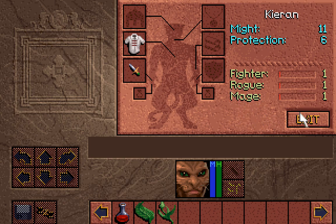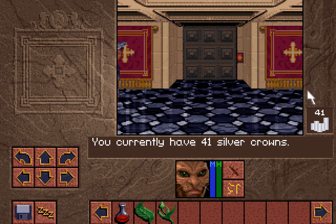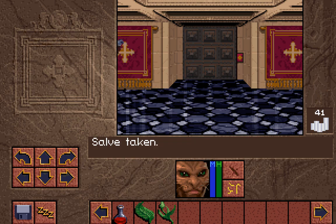You start with 41 silver crowns, which is the currency in the game you use to buy goods and services. And a salve, which is a pretty good healing item. Aloe, which is not a very good healing item. And ginseng, which not only heals a little, it also removes poison. Poison we will eventually encounter, and it's as nasty as I remember it from all those years ago.